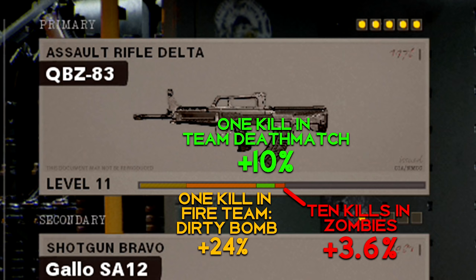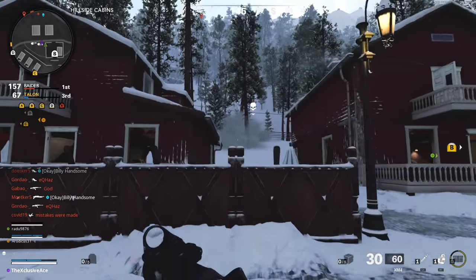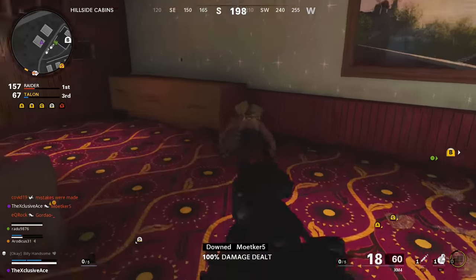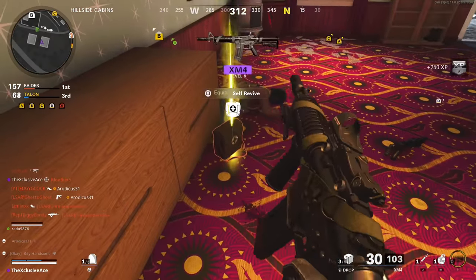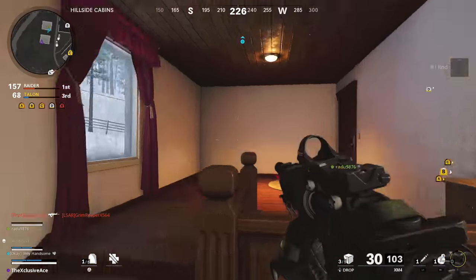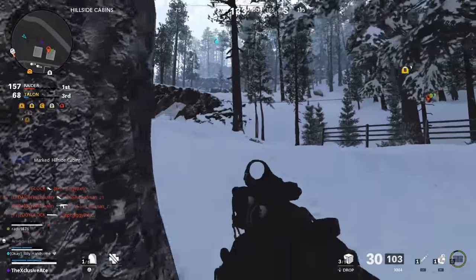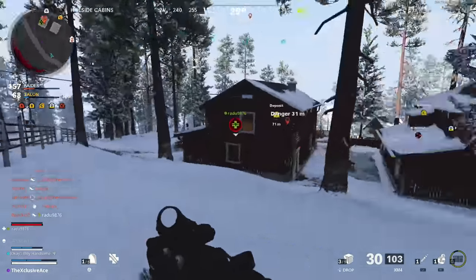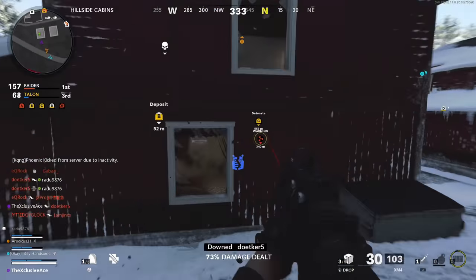I did repeat the zombies test at a later round as well. I tested within the first couple of rounds for those initial 10 kills, and then I used a different gun until I got to about round 10, then killed 10 zombies with the QBZ — it moved the exact same amount. So it doesn't really seem to matter which round you're in; you get the same XP per zombie kill, although at higher rounds there are more zombies to kill, so you could argue you'll earn weapon XP faster in higher rounds.